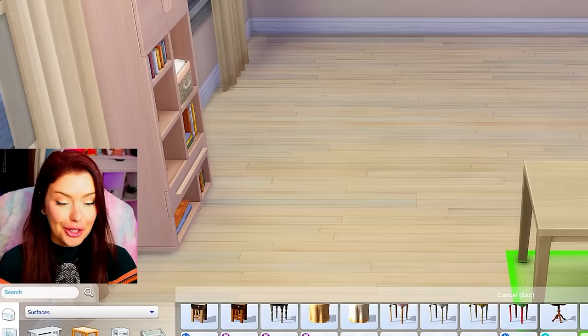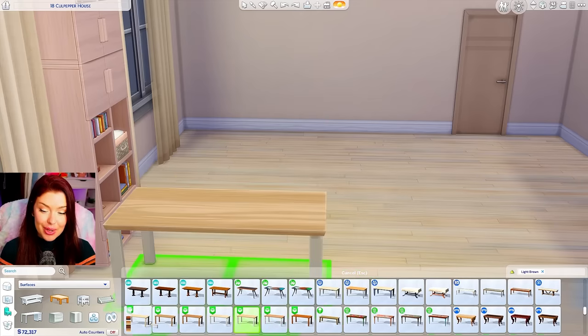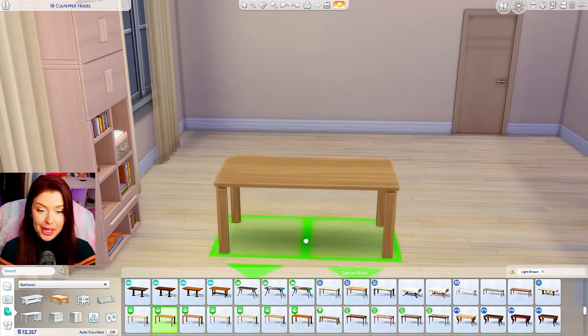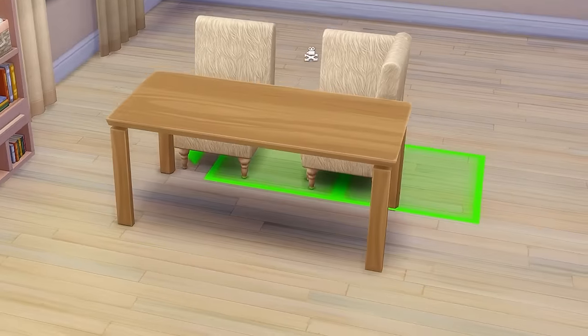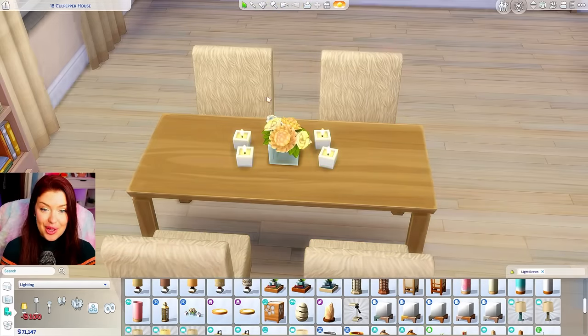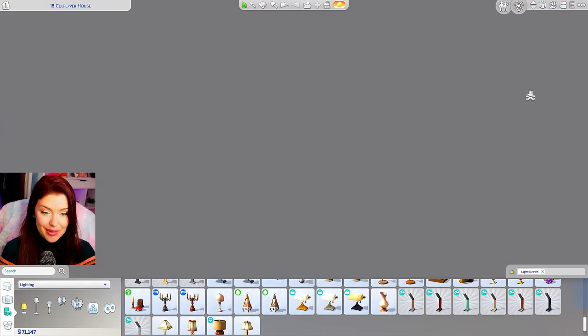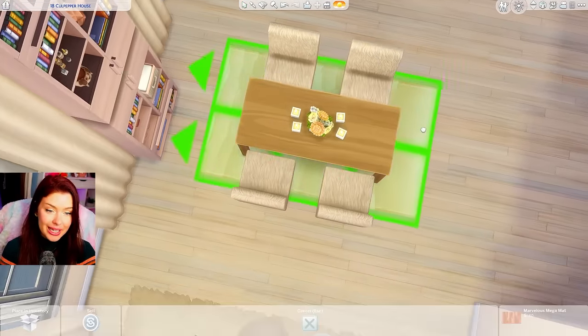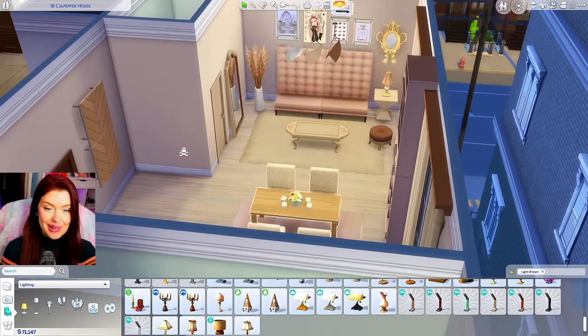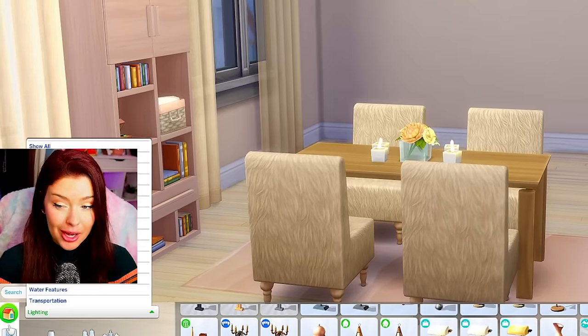This shouldn't be too hard. A lot of the swatches here are going to be that light brown. I actually really like some of these base game ones — maybe we could do one of these. The chairs I had in mind were actually these ones from High School Years. On there I think I'm going to use this with like the flower and the candles. The rug I wanted to put underneath was this one here — it's giving off pinky vibes. This whole thing is ending up very sandy color scheme, and I feel like that sandy pink is complimenting the light brown a lot.